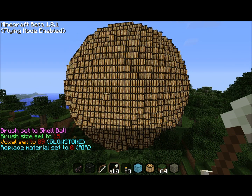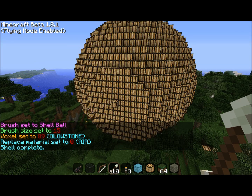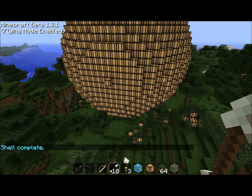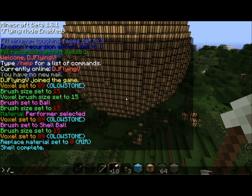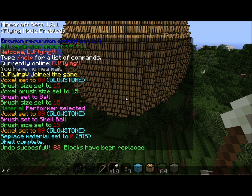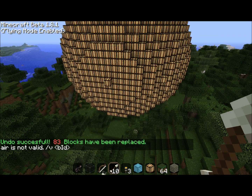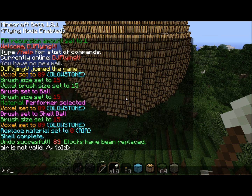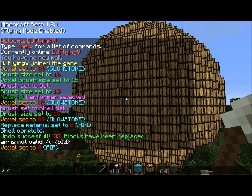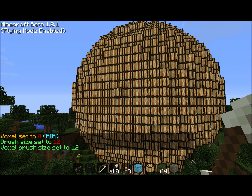Before I actually correctly shell it out here, I want to show you the incorrect way to do it, and that would be by not resetting the block type that you're using. As you can see, if you don't change it and just stick with glowstone, it messes up everywhere. So I'll click slash U to undo that, and then what we want to do is go slash V and then the number zero. I believe I put slash error in my last video, but that is incorrect — it needs to be slash V zero.